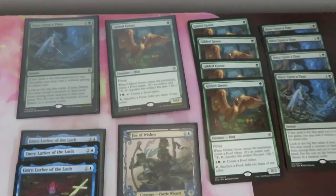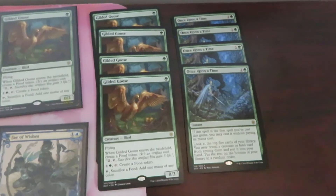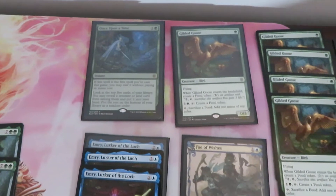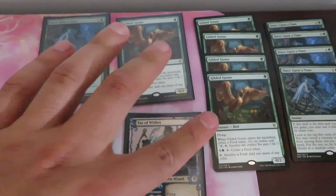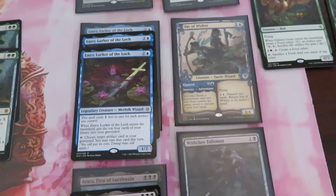The most expensive rares: we have a playset of Once Upon a Time, a playset of Gilded Goose — we actually have five Gilded Goose, which is not bad. We have one foil Once Upon a Time.